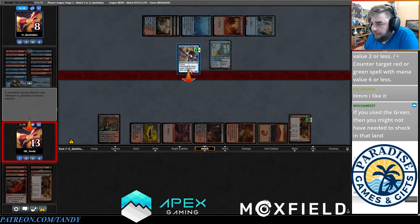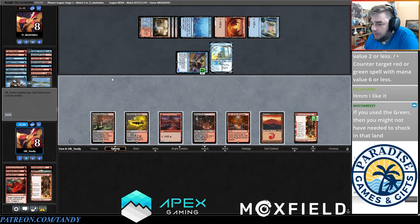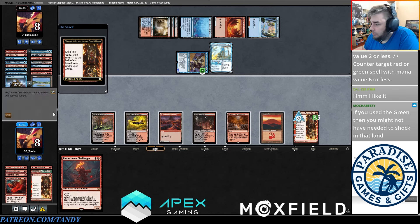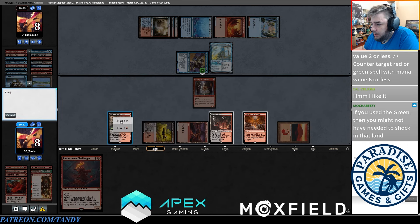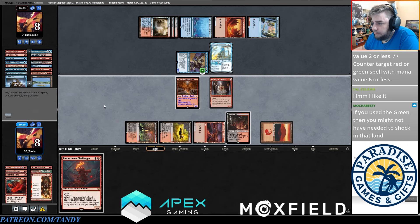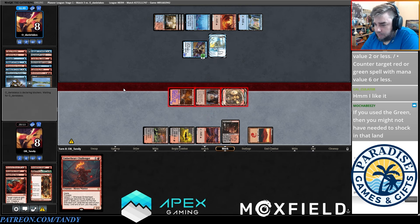Maybe it was better if he was discarding a spell so that Picklock and Ledger Shredder was lethal next turn. Emberheart Challenger — I think that's worse than just animating the Den and attacking. We just hope there's no land off the top, and that maybe Emberheart Challenger gives us a little more action.